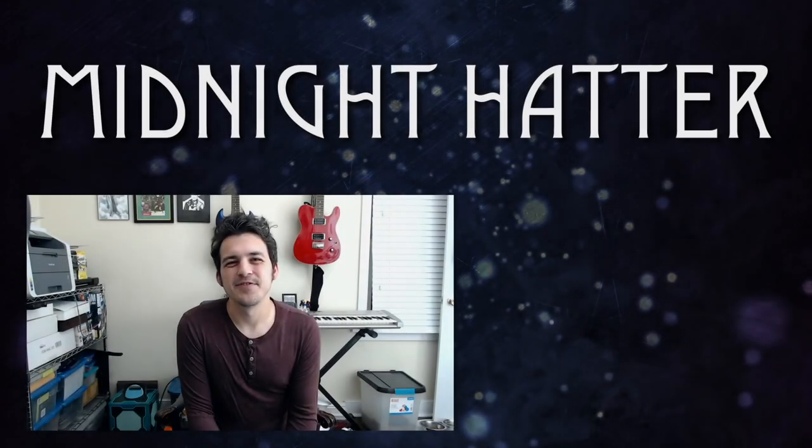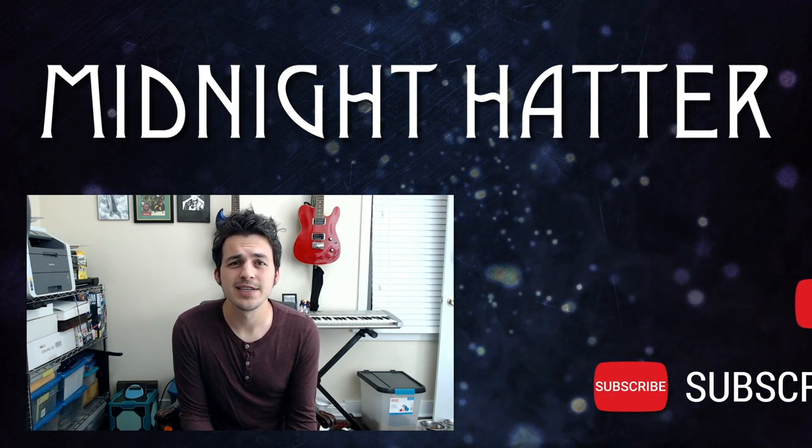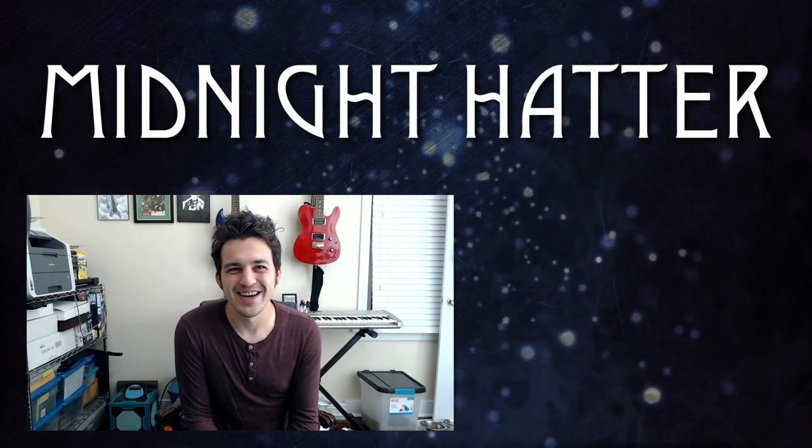So that's it — we have skills you can invest your ability scores into, and character backgrounds to help inspire your character's backstory. Hopefully in the next couple of weeks we can get into more of the core mechanics and start alpha testing soon. As always, I'll put a link in the description to the complete current Google document of the rulebook. Thanks so much for tuning in — catch you later. If you like the video, please like, share, and subscribe, and check out my merch on Society6 and DM's Guild, links in the description.